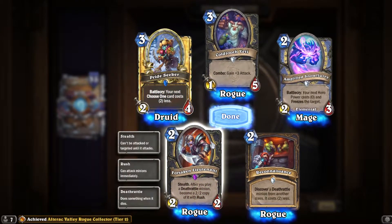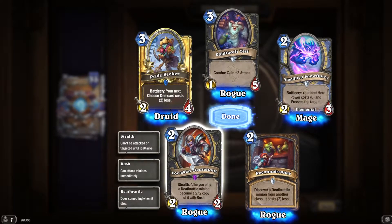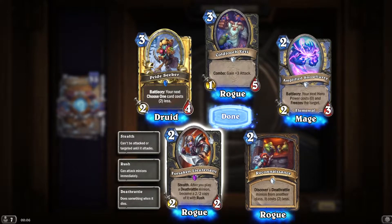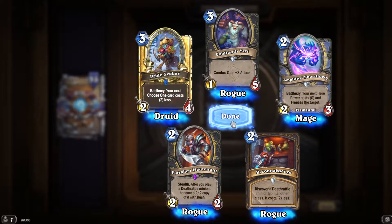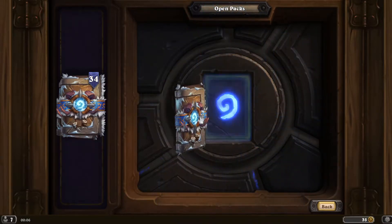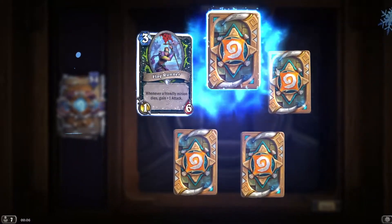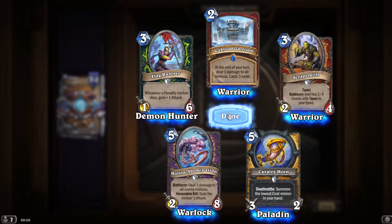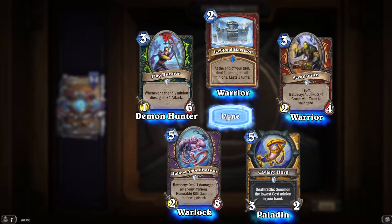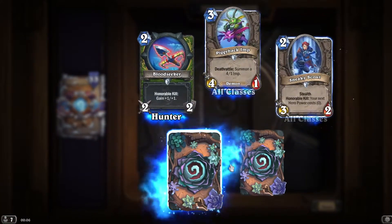When you play a deathrattle minion, become a 2/2 copy with rush — this is how you play the Edwin Boar Rogue, so you get some extra boars. Flagman — 1 of 3 million dice, can you run a tag? We've seen these before. I assume we've got all the standard cards because we're getting doubles now.